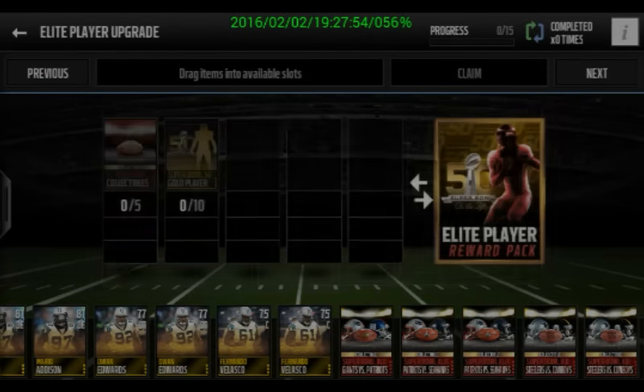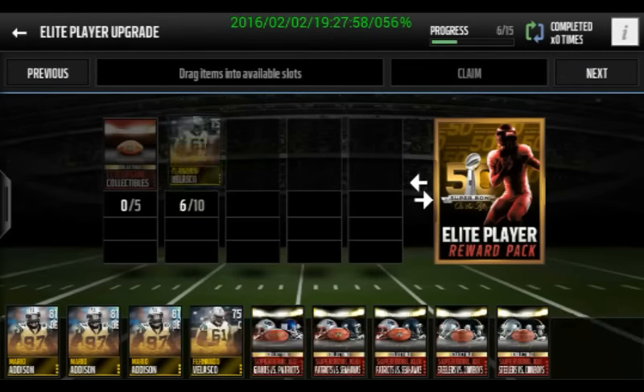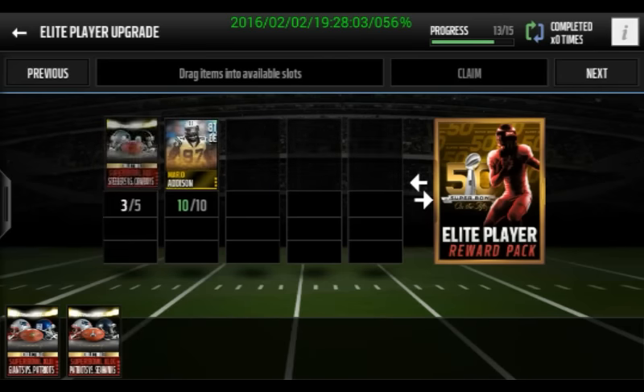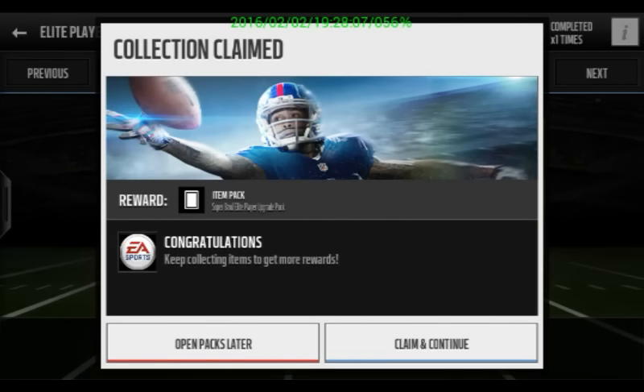You know, just adding stuff to get one random player. So let's add them in. Hopefully we can get somebody good. I didn't really look at all the cards, but let's see. I'm going to check the Auction House after we get them. But here we go.